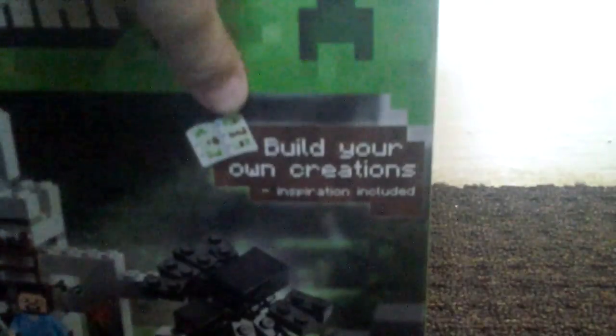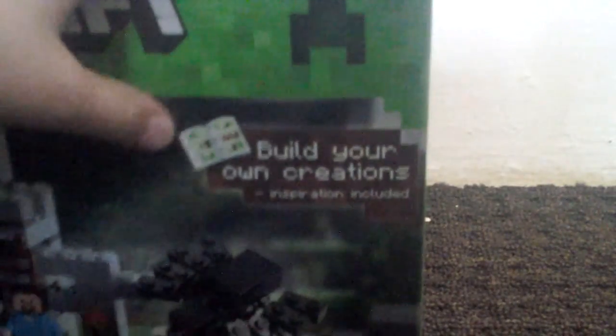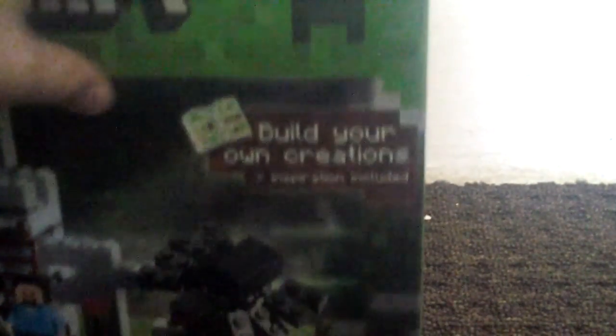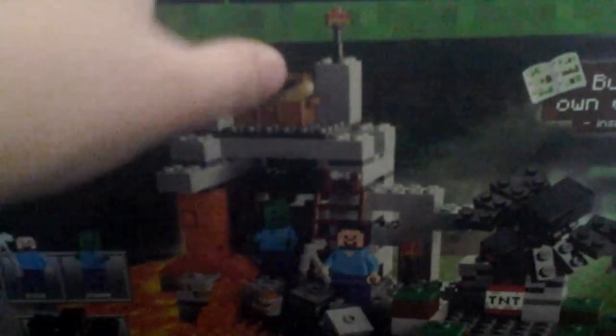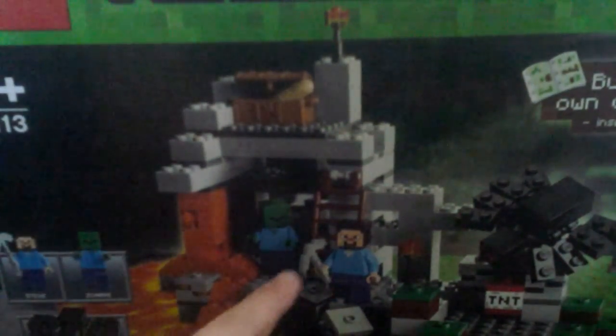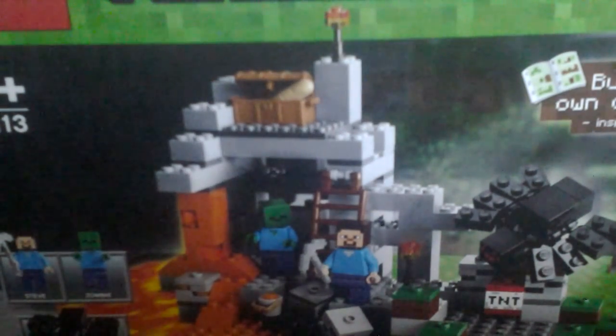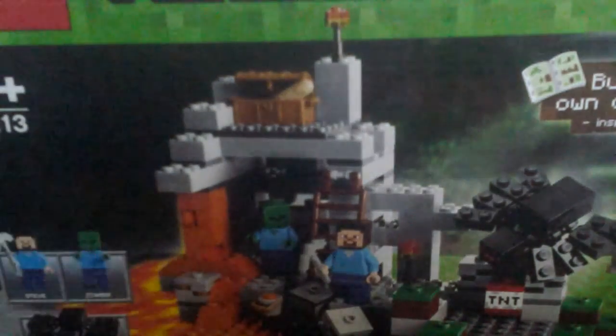It does say in the box right here, I can build anything I want with these Legos. I was thinking about the spider and the zombie — I can mix those together, or I can mix a zombie and Steve together, even though they just look the same. Or even Steve and a spider.